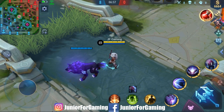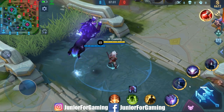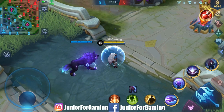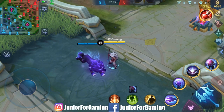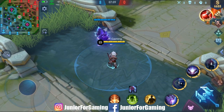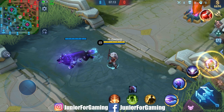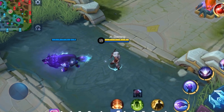Si Popol adalah si Marksman-nya, dan Kupa adalah hewan peliharaan yang berbentuk Serigala. Kurang lebih seperti itu skill-skill yang dimiliki oleh Popol dan Kupa ini. Bagaimana pendapat kalian tentang skill dari hero baru Marksman ini? Silahkan tulis komentar di bawah. Terima kasih kepada kalian yang sudah menonton video ini. Sampai jumpa di video selanjutnya. Bye-bye.